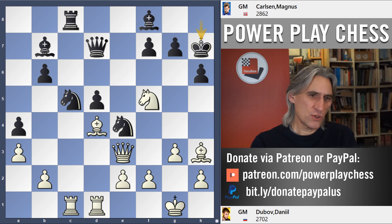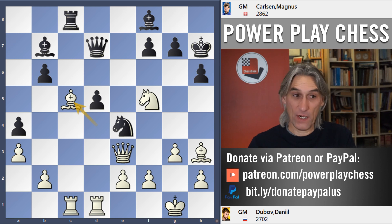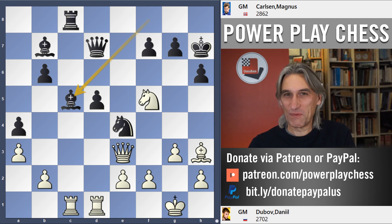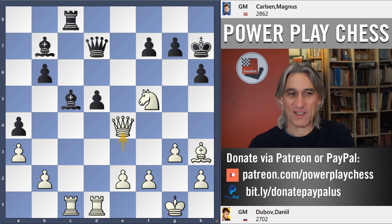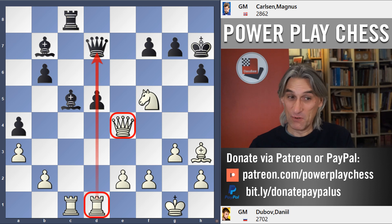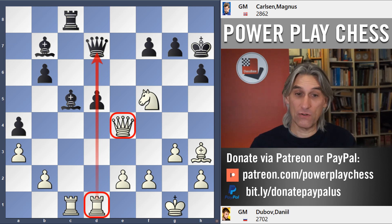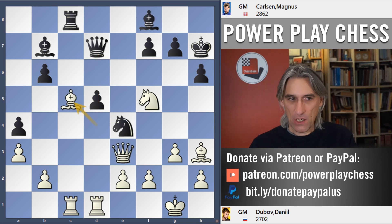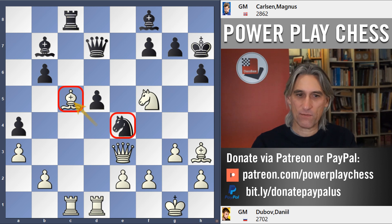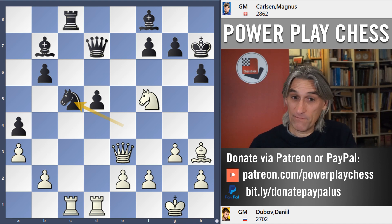Here Dubov makes a practical decision — he takes on c5. Normally this could be very good for black, but there's a tactical problem: once again this pin. That rook was really worth playing to d1 many moves ago, but it's typical that in this position there are so many pins along the d-file and along the long diagonal. After Bishop takes knight, the knight has to recapture, and that takes pressure off white's position.